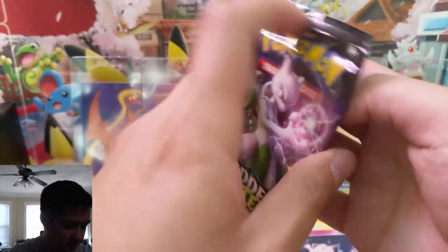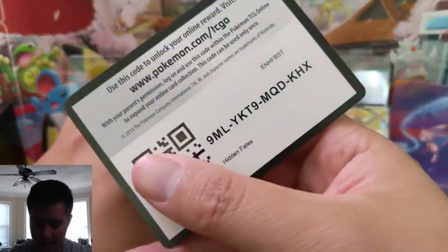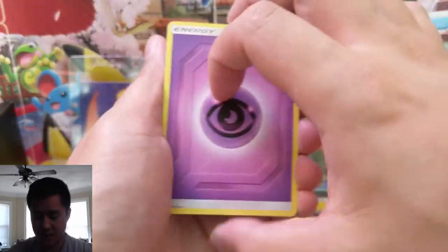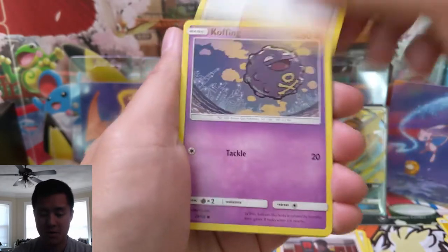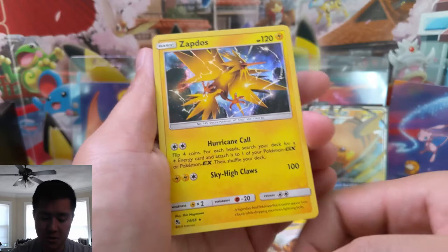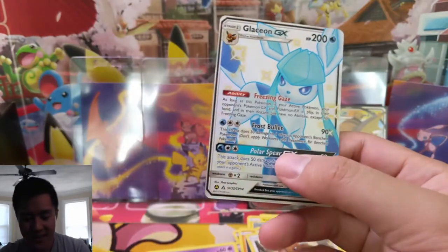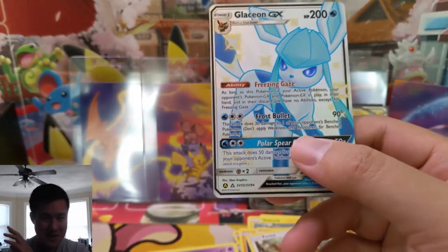Last pack — this has been a less-than-average box so far. Hopefully we can pick it up. Only one shiny so far — that is not a successful opening. Trying to get a shiny GX as always; that's definitely the area with the most ground to cover. Doing pretty good on the stadium side. Cubone, Geodude, Eevee, Zapdos — we still need the rainbow birds too. Oh nice — shiny Glaceon!